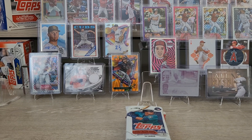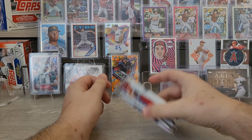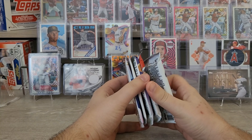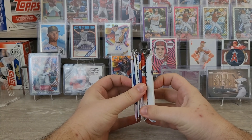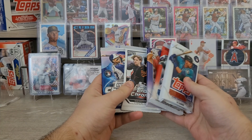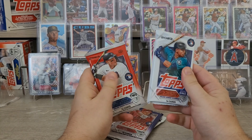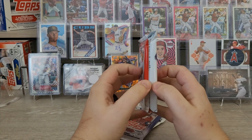Hello, Justin back for another pack-a-day video. Today is October 16th, it's day 77 of opening packs of cards. We've got our regular five packs: Series 1 or Series 2, our Update which is newly added, our Chrome, and our Cosmic Chrome. Let's get right into it.